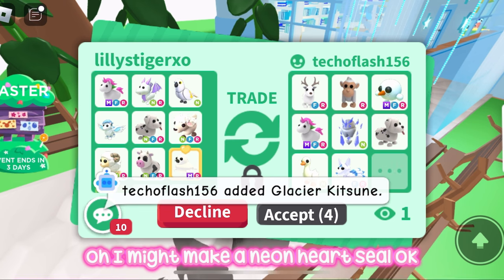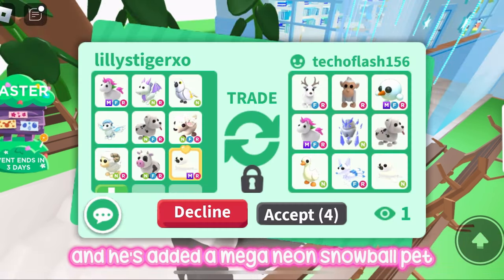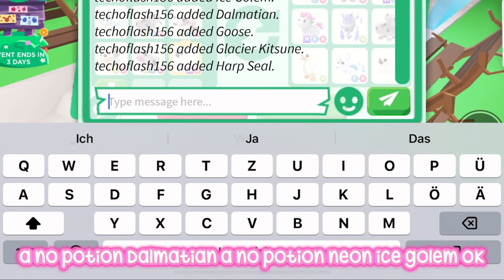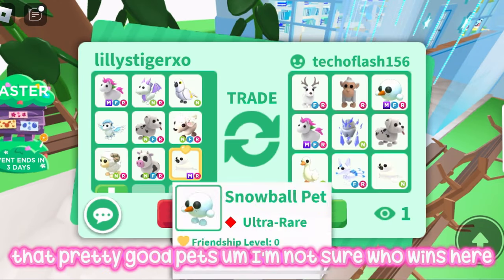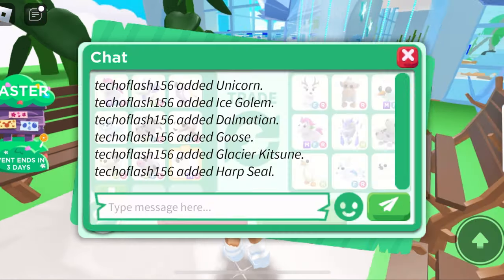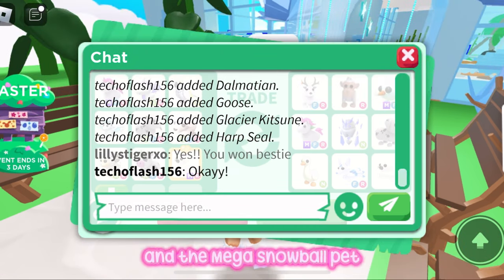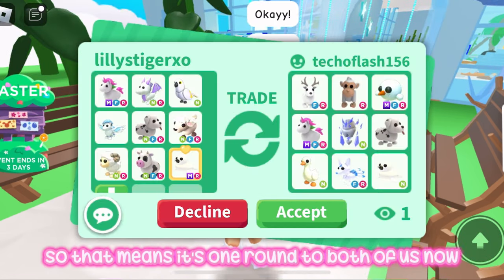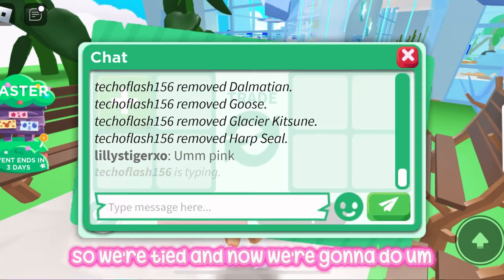I've also got my mega neon harp seal. He's added a mega neon snowball, a no-potion dalmatian, and a no-potion neon ice golem — those are pretty good pets. I think we're going to say he won because of the no-potion dalmatian and the mega snowball. So it's one round each — we're tied.